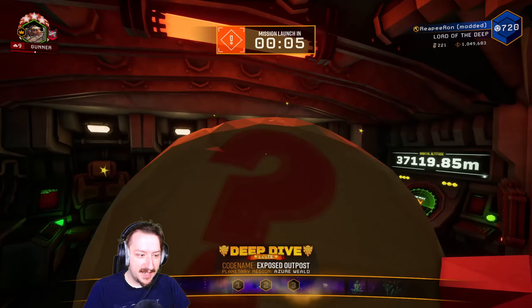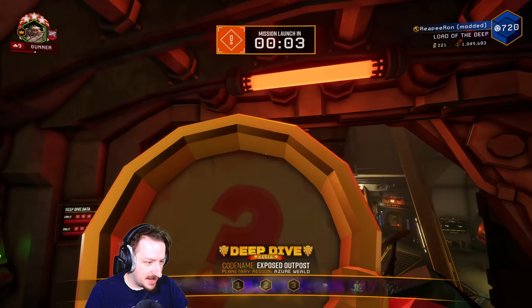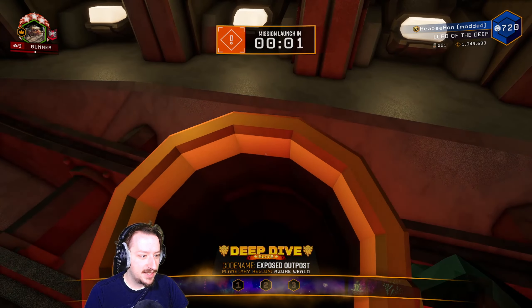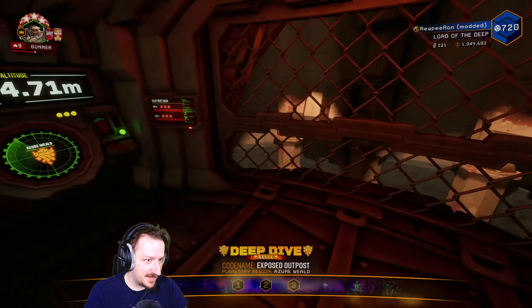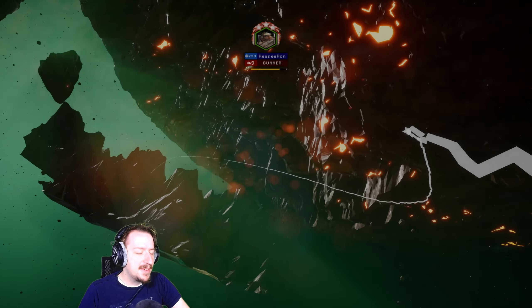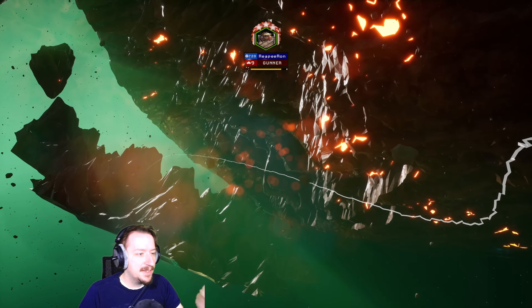Hello everybody, welcome back to Deep Rock Galactic where we're going on this week's Elite Deep Dive. I'm going to be taking a randomized Gunner and we'll see how this goes. This is the Azure Weald, which is probably my favorite biome in Deep Rock — I really enjoy the Azure Weald, I think it looks really cool. I don't know what we have for this week's dive though, let's find out and see what kind of weapons we get.